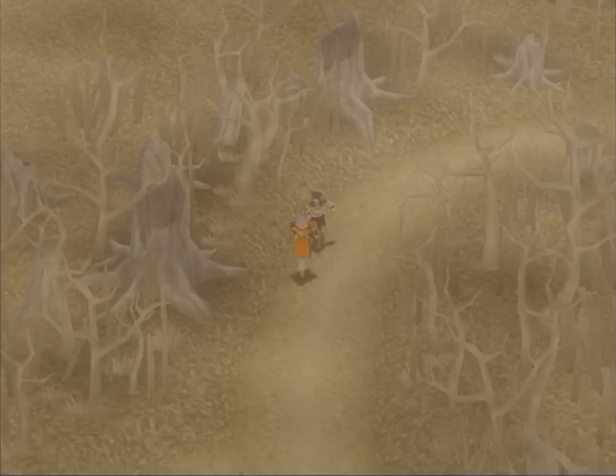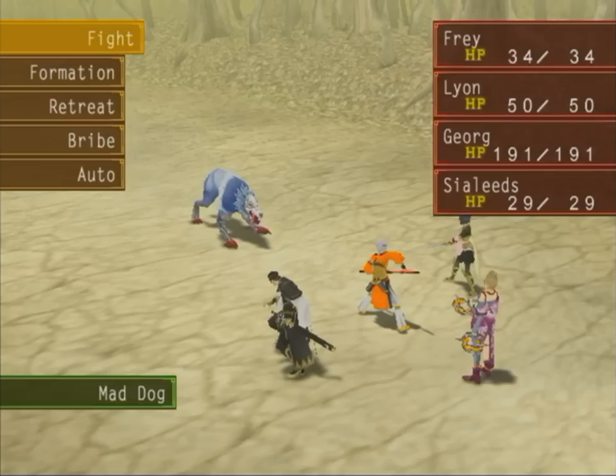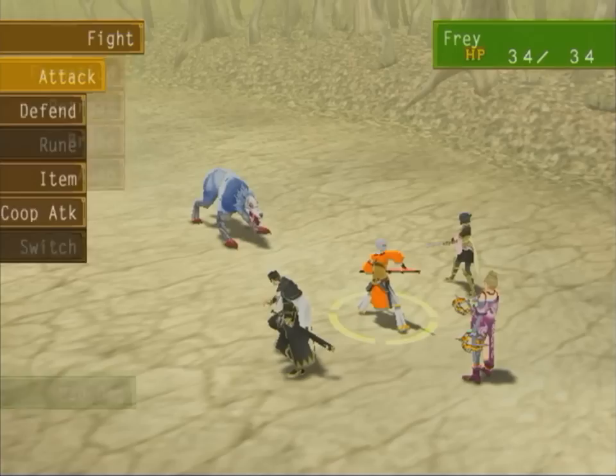Alright, let's go find Toma and hopefully rescue him from the clutches of death. But there are a couple of treasures and a couple of enemies we can run into, so, Lord willing, we'll be able to find them. Alright, here's the first one — Mad Dog, 150 hit points. This could be rather interesting.